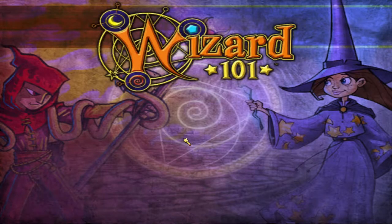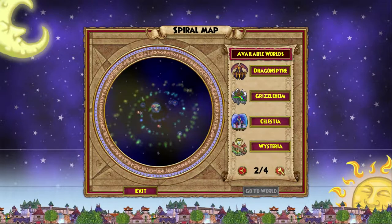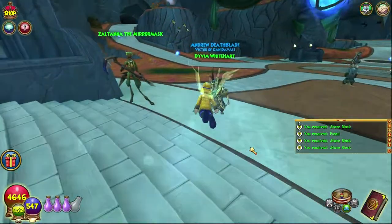The other place I go is the Shadow Palace, and you can get a whole bunch of reagents there — it's actually really, really good. We're going to make our way over there fast. The Shadow Palace is right at the end of Chrysalis.